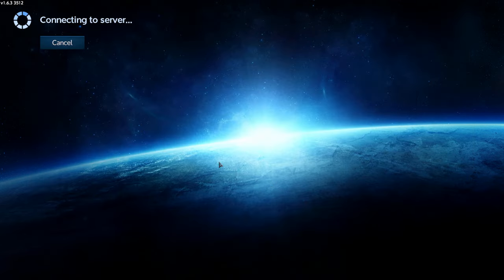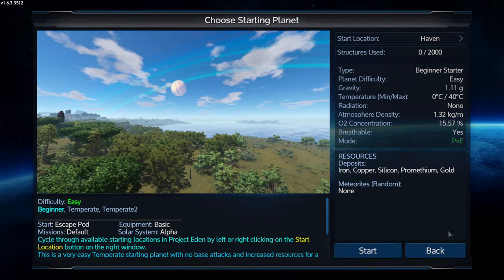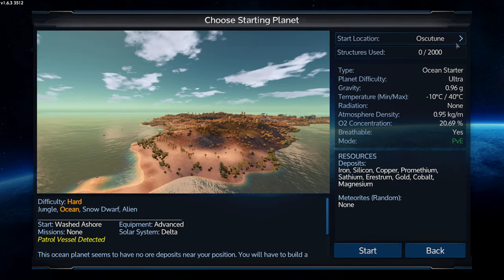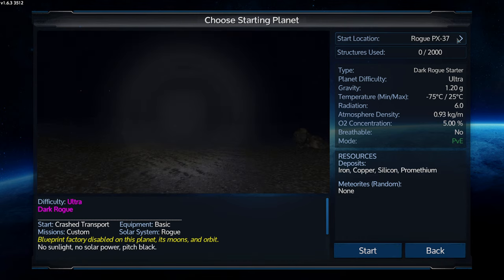When you first connect, it will download the scenario — it's about 100 megabytes or so, but after that it should remember. So here you go. You can choose a lot of planets here. Don't look at the difficulty information here, look at it here. You can see all the different information on each one, which is pretty cool.